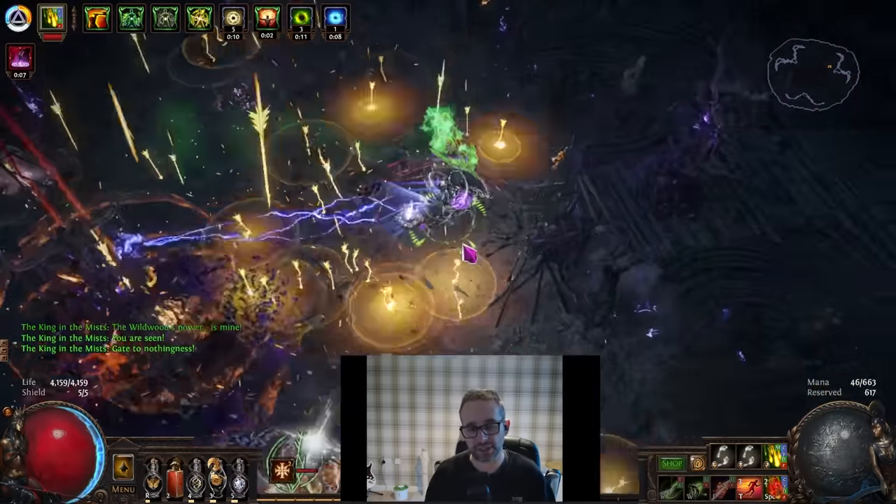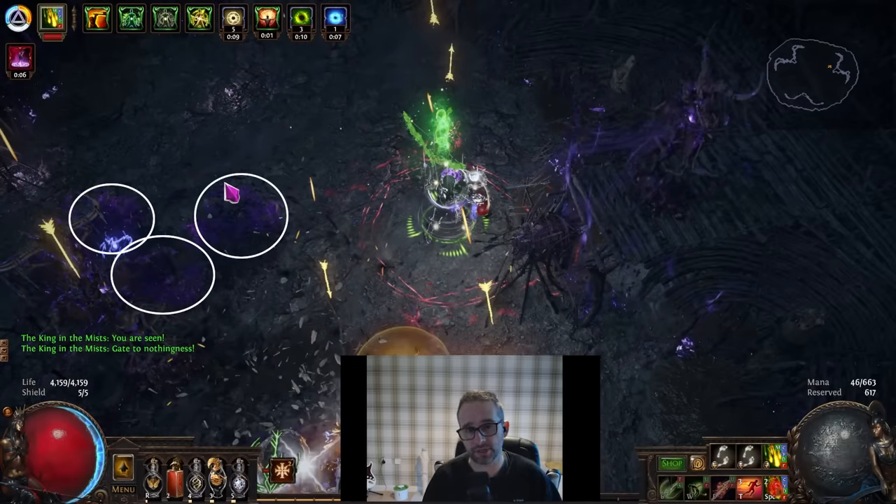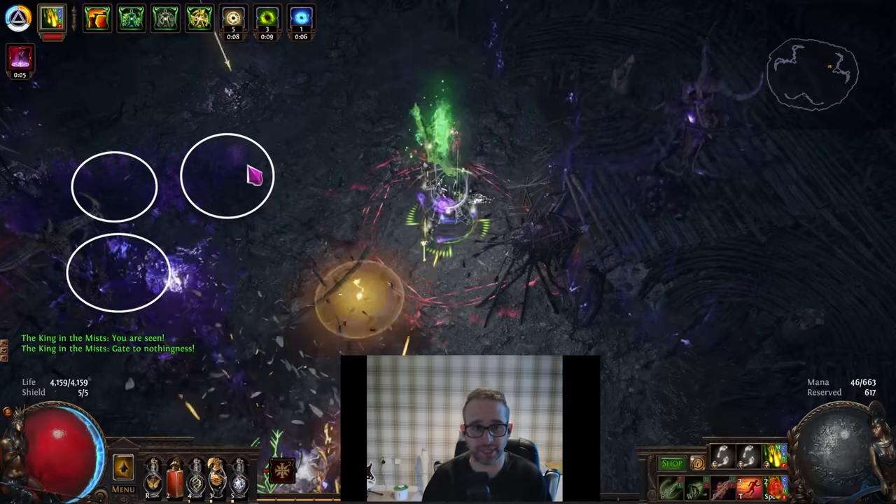When it reaches the edge of the screen it starts again from the center. It is very heavy chaos damage over time and you cannot see it. With all the stuff going on in PoE nowadays — if you've got minions, projectiles, or any sort of MTX on your character — you're not going to see these degens on the ground. You'll just see them show up in your bar every now and again showing that you're taking chaos damage over time.